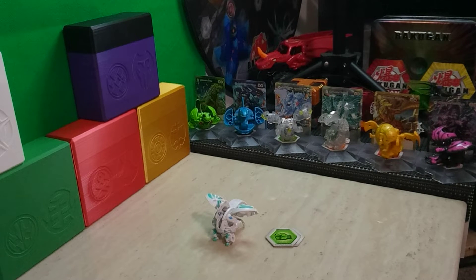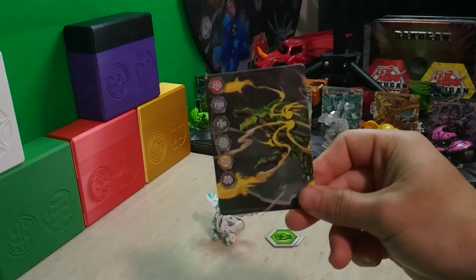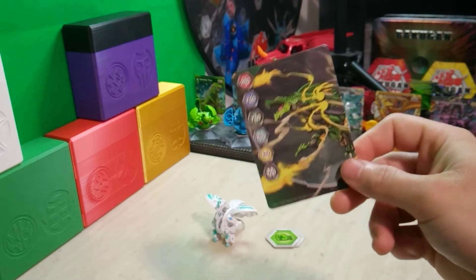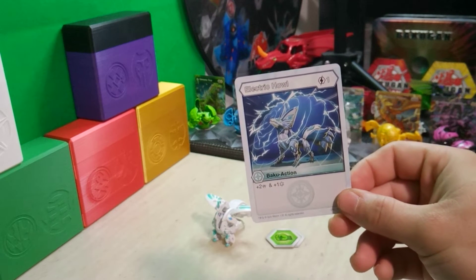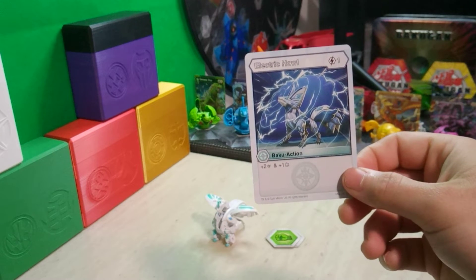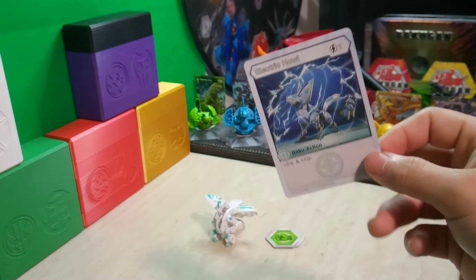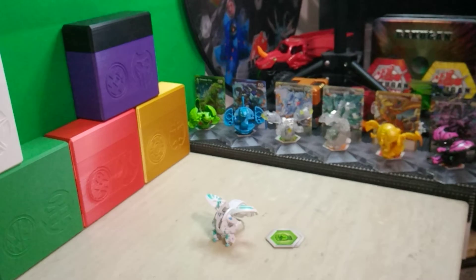The gate card included is one that I'm sure we have all seen about 100 to 200 times by now, especially with all the reviews going on — not gonna spend a lot of time on that. The set does come with an Electric Howl: one energy, four plus two damage, and plus one Frost Strike. It's not a bad card, but you certainly do get a lot of them if you bought Haos product during Geogun Rising, and I have quite a few of them by now.